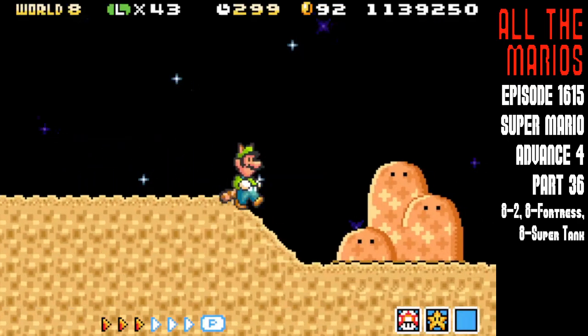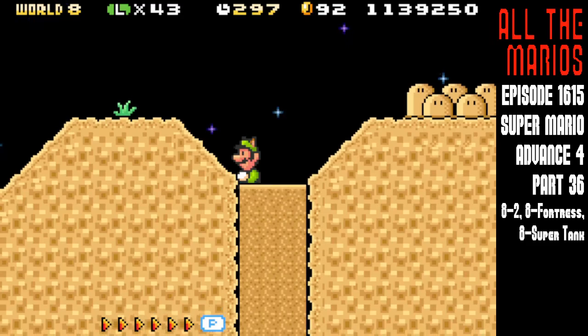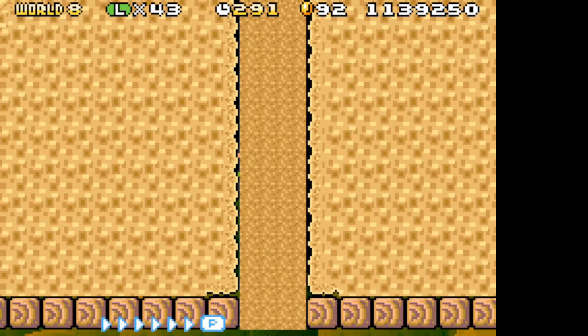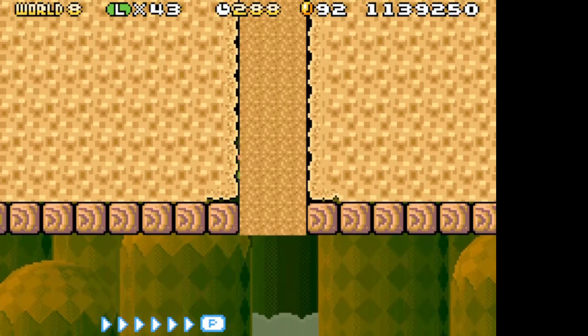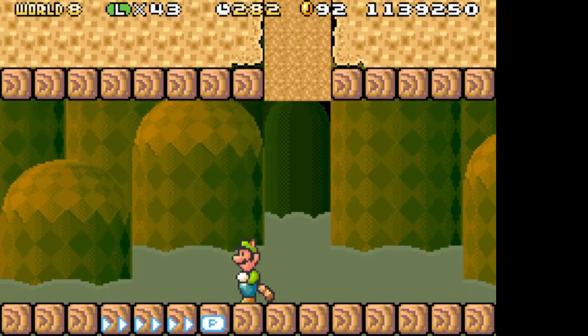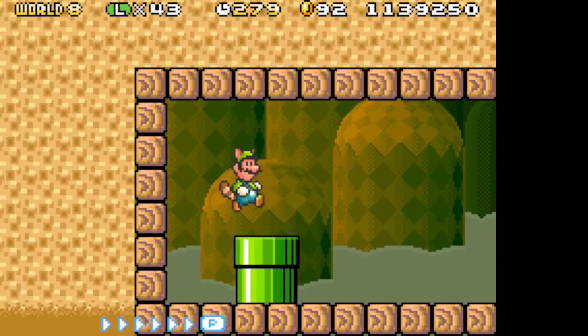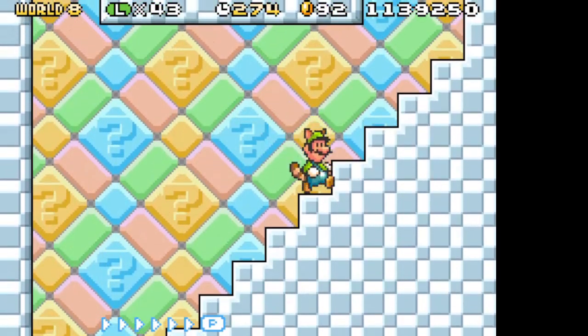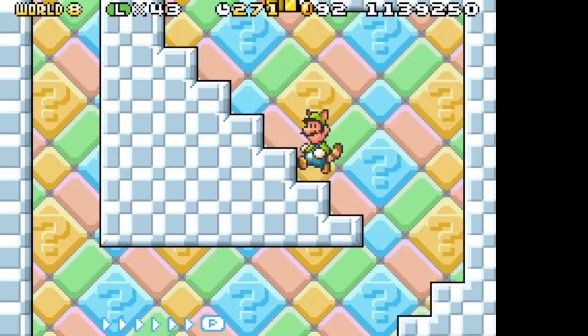Stage two is at night. I'm just going to sink into the quicksand — that is a good idea because of the shortcut. I don't think we have ever actually on camera done this stage properly, because we always just skip it with the shortcut there. Because the actual stage is hellish.